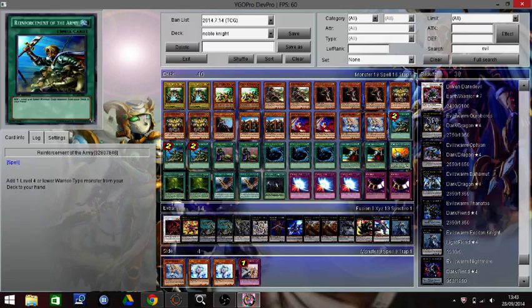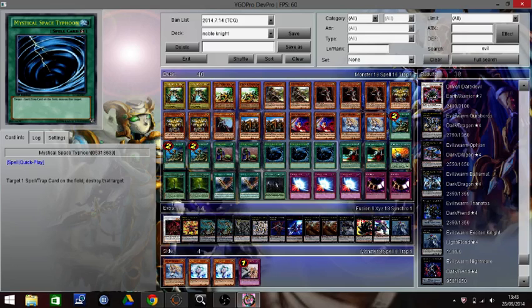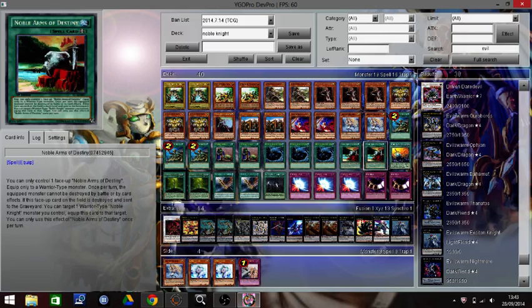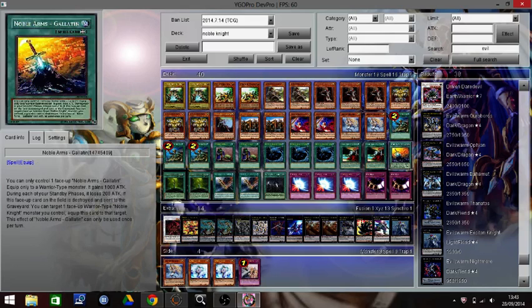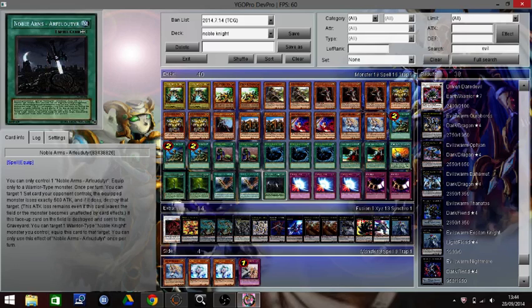Three Reinforcement of the Army because it will become three. Two Upstart Goblins just for draw power. Triple Mystical Space Typhoon, Baccaro Hatred, two Noble Arm of Destiny, one Gallatin, two Caliburn, two Excaliburn, and one Alpha — I cannot pronounce that properly.